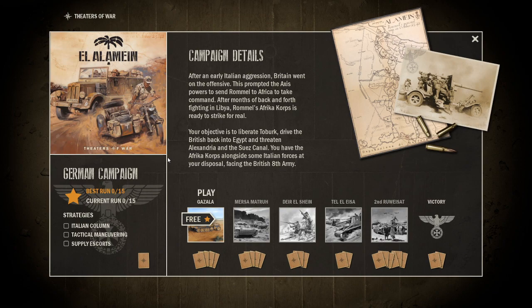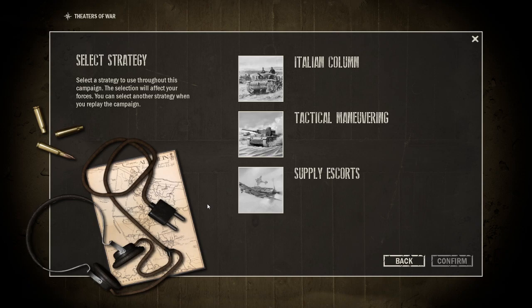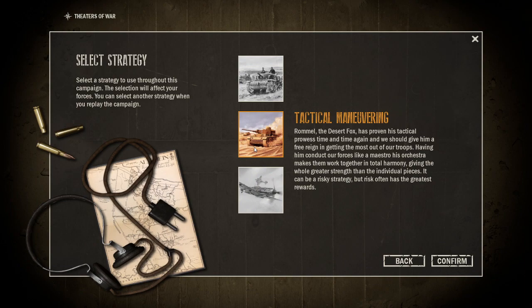Gazala is free. Strategies available include Italian Column, Tactical Maneuvering, and Supply Escorts — and it tracks your best run. I'd rather go with Tactical Maneuvering; that looks like the German strategy. You select a strategy to use throughout the campaign — the selection affects your forces. Rommel, the Desert Fox, has proven his tactical prowess time and again. Having him conduct our forces gives the whole greater strength than the individual pieces. It can be a risky strategy, but risk often has the greatest reward. Let's confirm that.